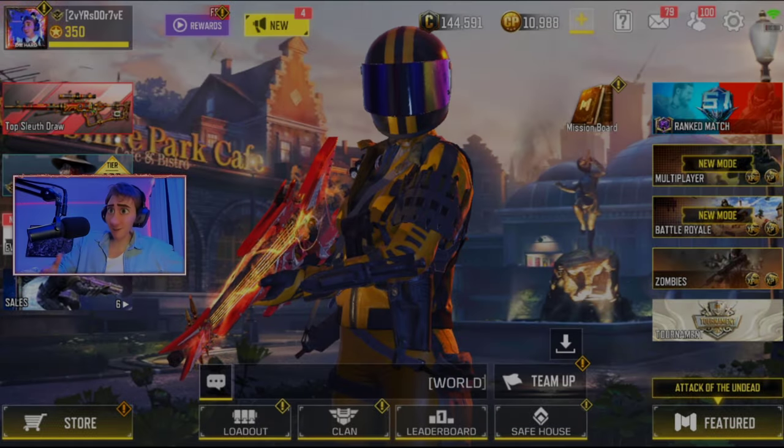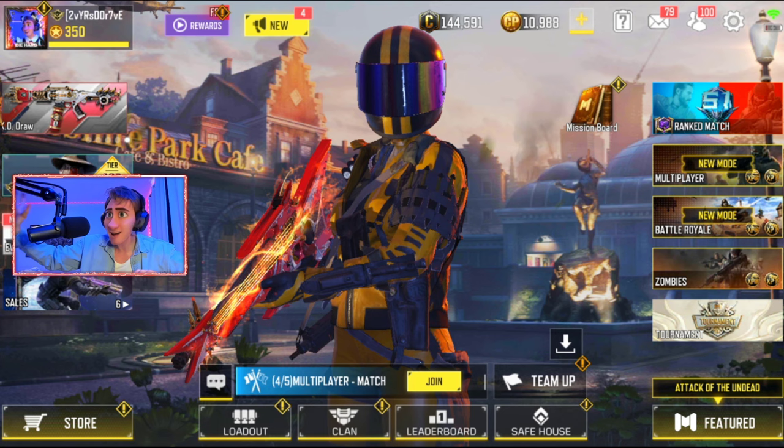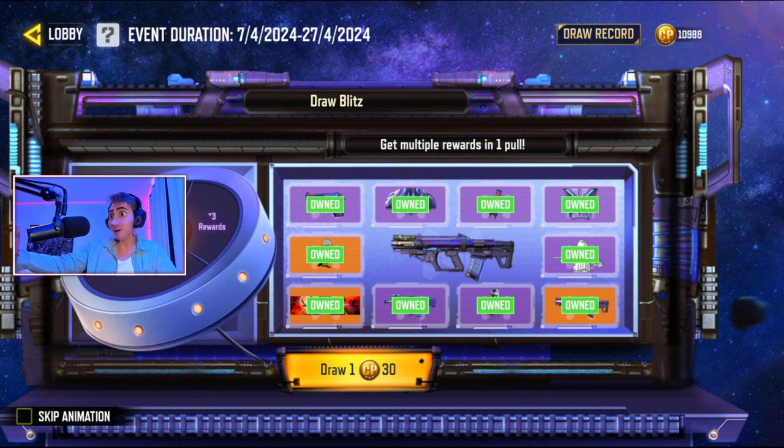Alright ladies and gentlemen, hello, my name is Parker. Hope everyone is doing well. There was a brand new draw — a really unique draw — that just dropped inside Call of Duty Mobile. If we go into the sales tab, it is called Draw Blitz. I do already own the majority, but it says 'get multiple rewards in one pull.'